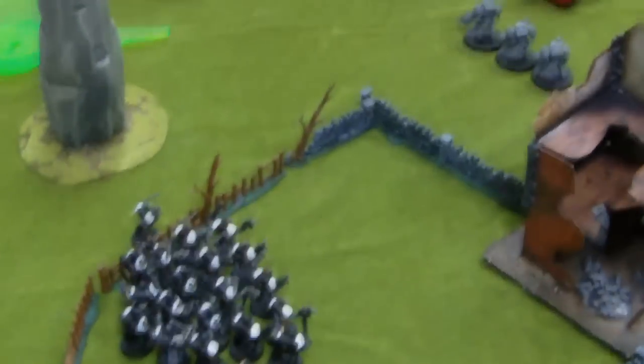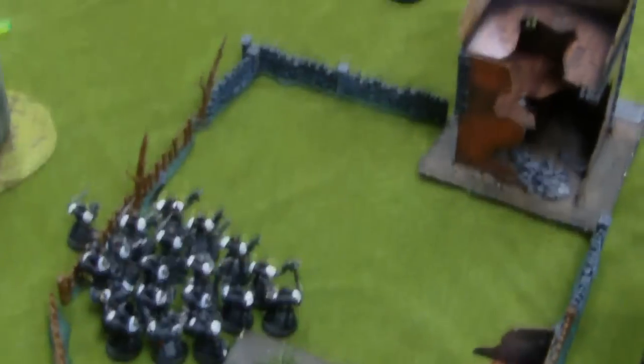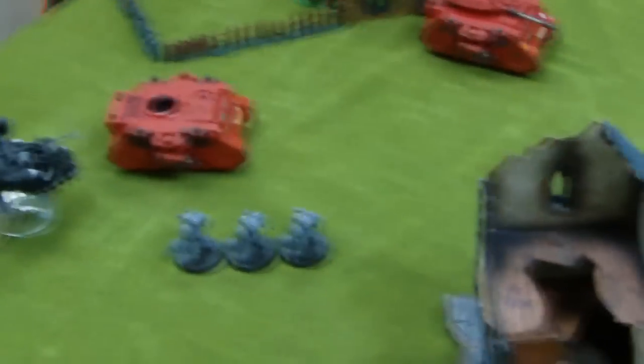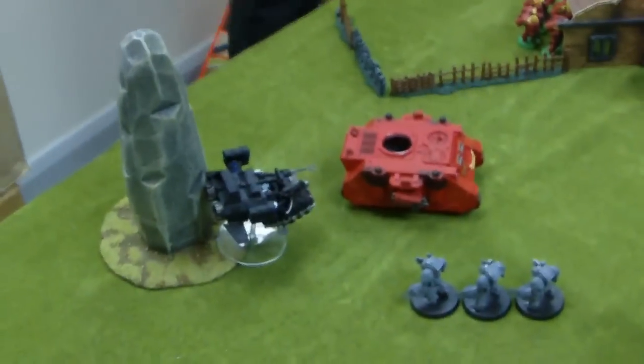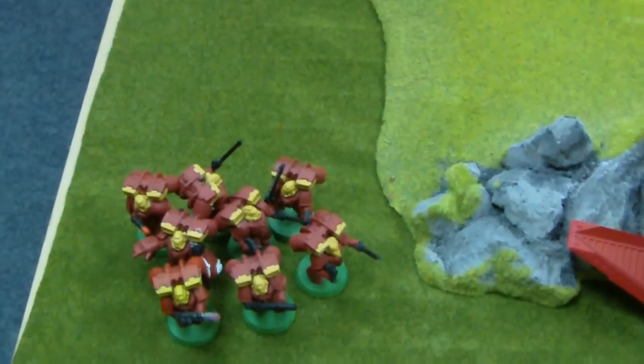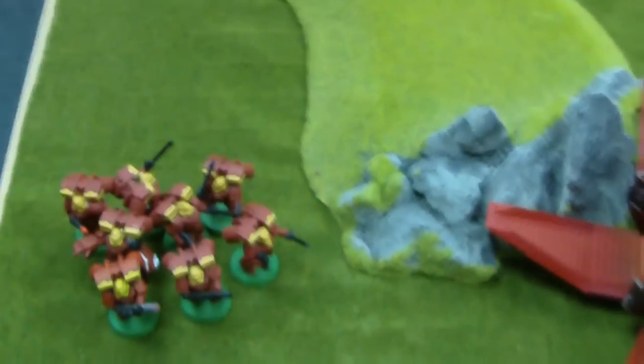Bottom of turn 2 — Black Templars. The Templars pushed up into the ruins and shot the Terminators for 2 wounds. They failed their leadership and ran, which meant the Templars failed their charge — frustrating rule. A Landspeeder came in and shot the Predator, destroying it with only 2 hull points left. In the combat, the Emperor's Champion finished off the Reclusiarch. The Crusader Squad got rid of the Death Company down to 1 man. Eight of the Assault marines with 2 Melta Guns and a Power Fist remain deep-struck, and the other Assault Squad is still holding the objective. Still in reserve: one Landspeeder and the Stormraven.